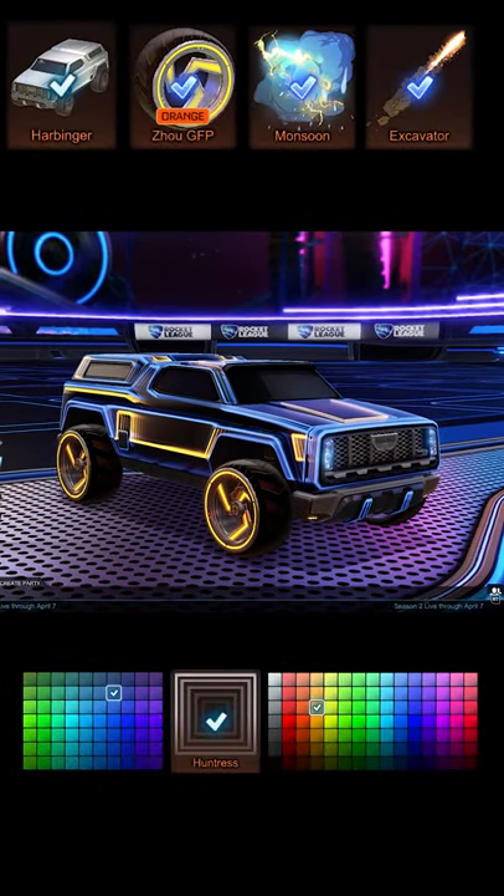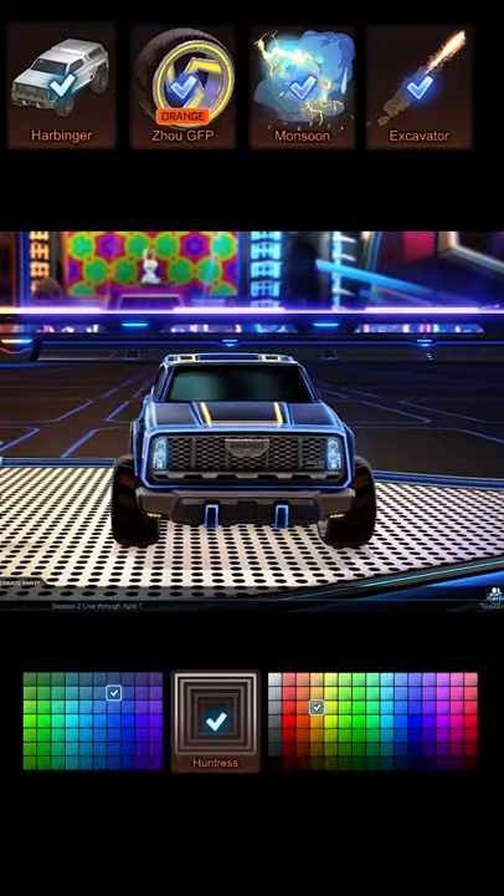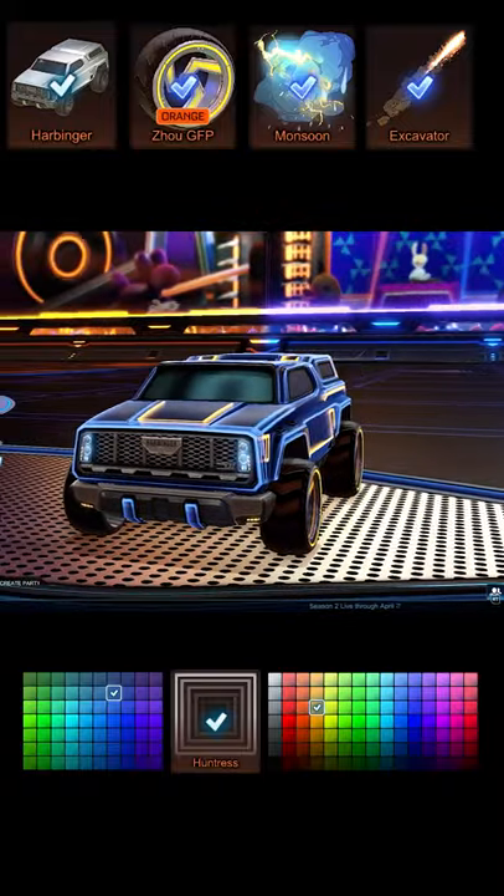For the blue team it's a blue primary and an orange secondary color. Adding to that are the Zoot GFP wheels on orange, the monsoon boost and the excavator trail.